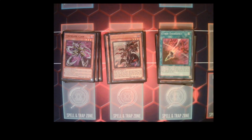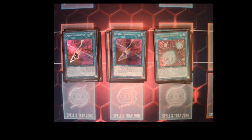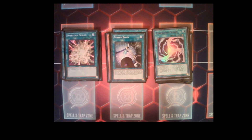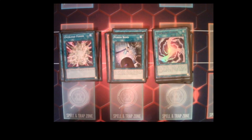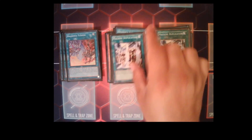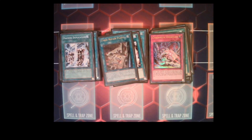For spells and traps: three Cyber Emergency, one Cyber Dark Realm, one Cyber Load Fusion, one Power Bond, one Overload Fusion — though I'm finding I rarely use Overload Fusion and might drop it later. Of course, three Branded Fusion, three Machine Dupe, one Cyber Repair Plant, and one Cybernetic Overflow.